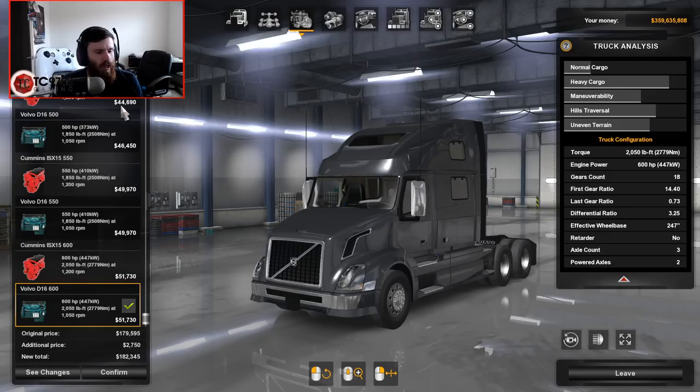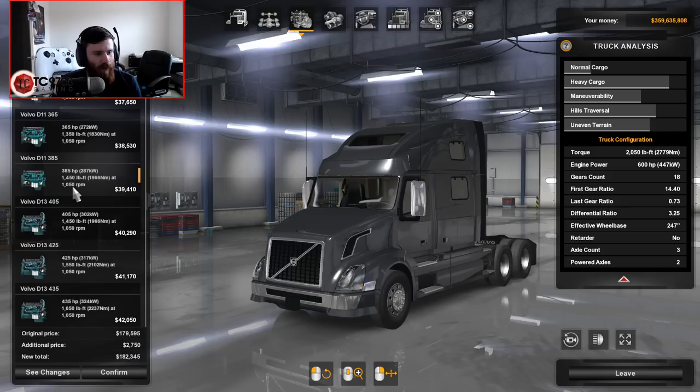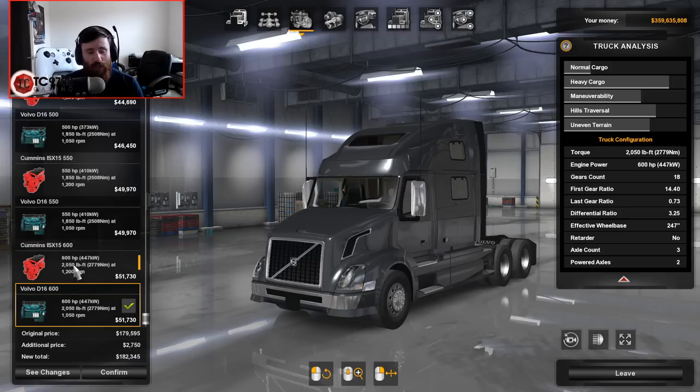Engine-wise, we have the options: right now there's a Volvo D16 600, which is 600 horsepower and 2,050 foot-pounds of torque at 1,050 RPM. Options include Volvo D11 355, 365, 385, D13 405, D13 425, D13 435, then moving up to a Cummins ISX 15 450, Volvo D13 475, Cummins ISX 15 500, D16 500, Cummins ISX 15 550, Volvo D16 550, Cummins ISX 15 600, and Volvo D16 600.